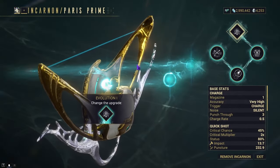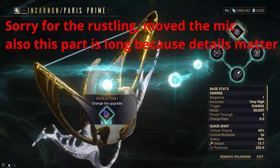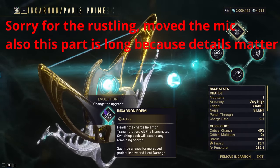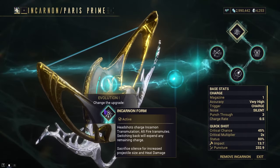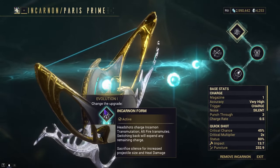With the pretty average stats when compared to other bow choices, this one is similar to the Dread with its Incarnon. When it comes to the evolutions, Evolution 1 unlocks its projectile that deals heat damage similar to the Dread, but this one deals impact and heat - not slash and puncture with impact - and it also gives it a 1x headshot multiplier.